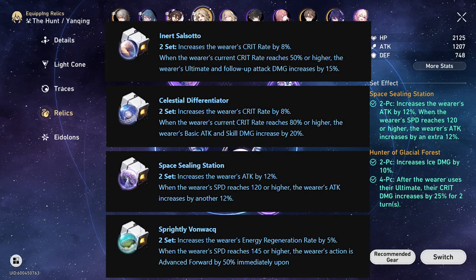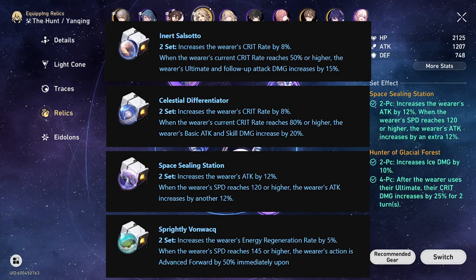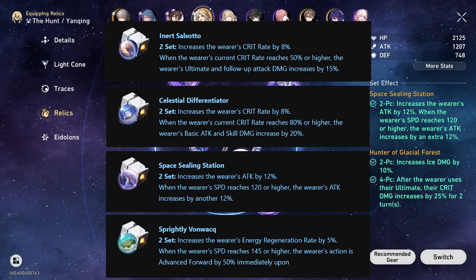For the planar ornaments, these are in order from best to worst, top to bottom. Depending on where you're at in the game currently, it will impact which of these you can obtain. I'd recommend going for the Space Ceiling Station, but if you can get anything higher up on the list, then go for it.